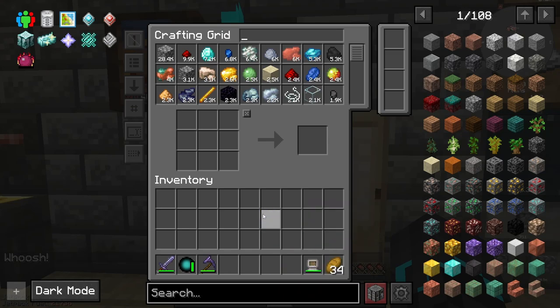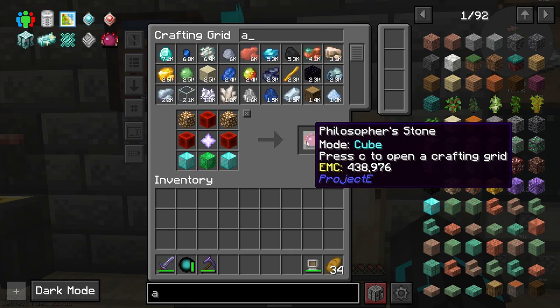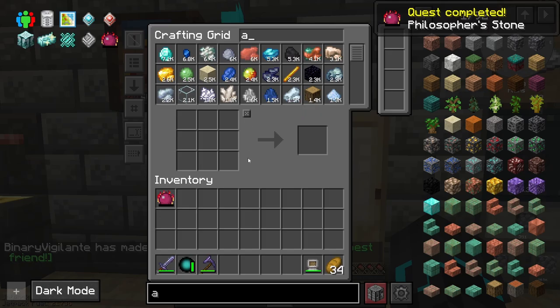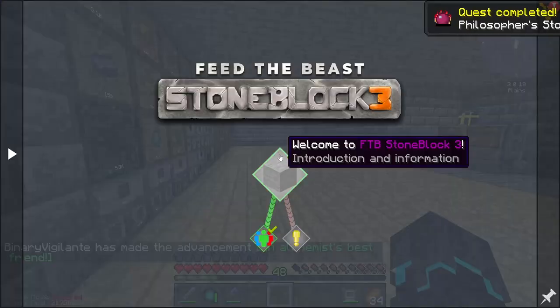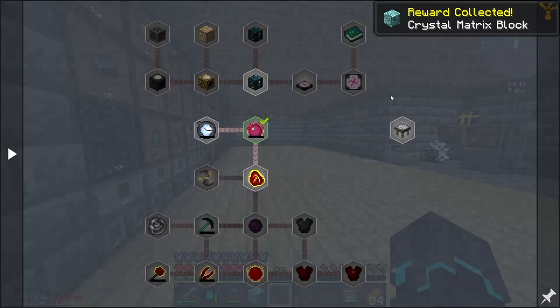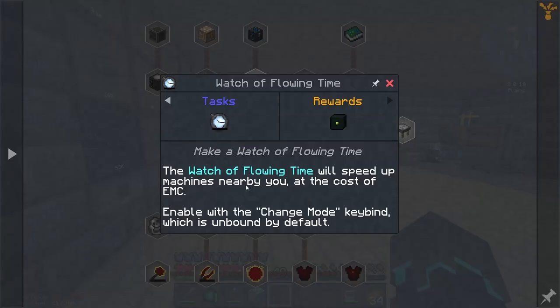So now with the nether star, I should be able to go ahead and craft the Philosopher's Stone. There we go. And we also made the advancement, of course, in Project E. There we go — oh, we got a crystal matrix block! So now we can make a Watch of Flowing Time. The Watch of Flowing Time will speed up machines nearby you at the cost of EMC. Enable with a change mode keybind, which is unbound by default. Okay, that's interesting.